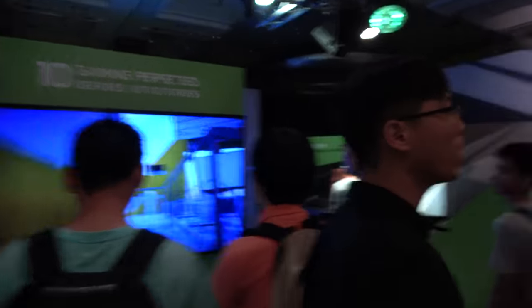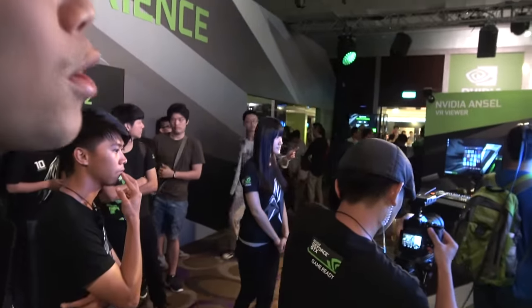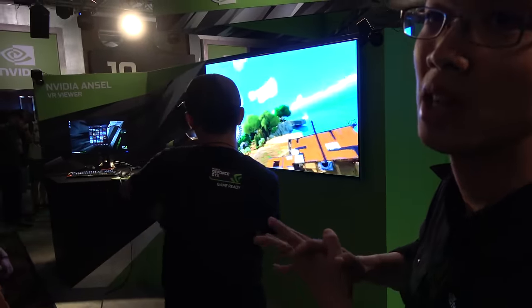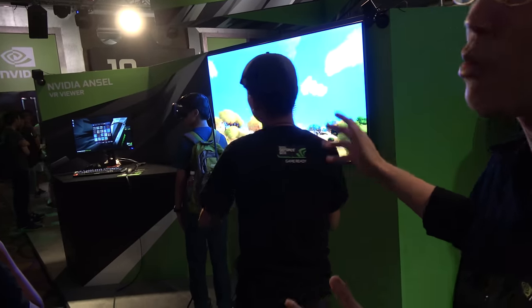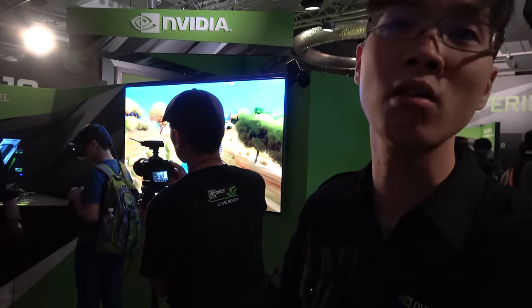Beyond high-resolution photo shots, we can also use Ansel to take 360 photo shots. What you can see here is a pre-captured 360 image. We're using an HTC Vive and virtual desktop to view this unique 360-degree experience — captured by Ansel. This feature will support not only Pascal but also former generations of our GPUs. It's a PC-based VR setup: you need a PC, add the GPU, and then you do VR with that.